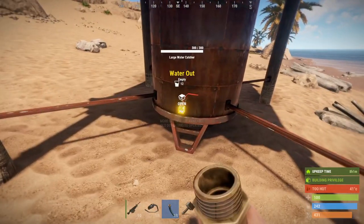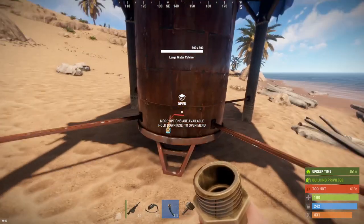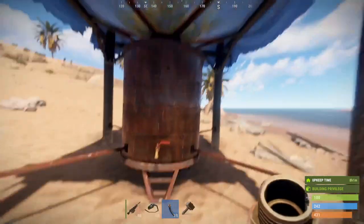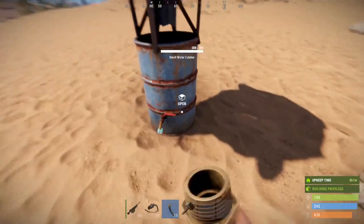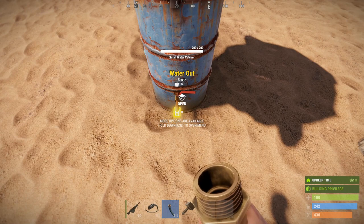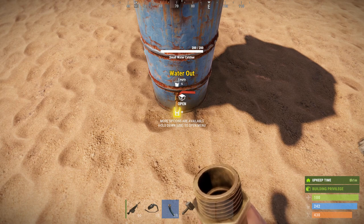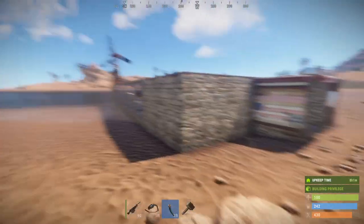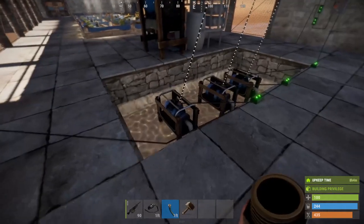I had a lot of trouble with the last wipe because these pumps just wouldn't produce much water. This one has an output of 12, but the collection is very slow — it's been running for a few minutes and only collected 41 water. We're in the desert biome, but still, 41 water isn't going to get you much when plants consume five to six per plant per planter. A single planter takes 36 water a minute, and with an output of six it's very slow.